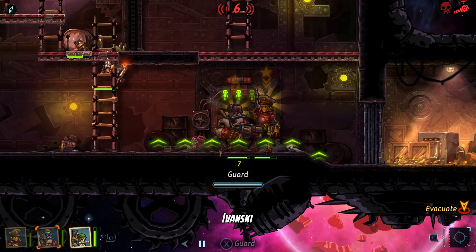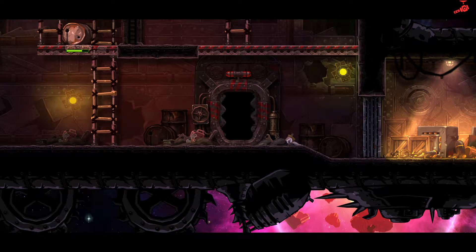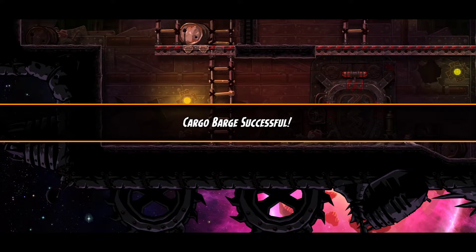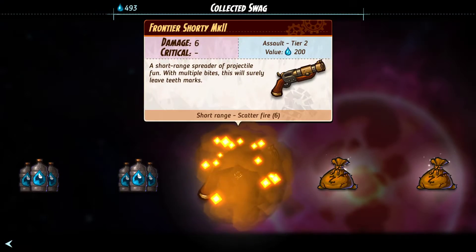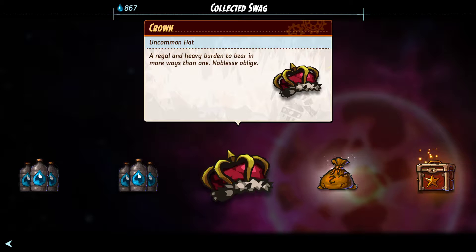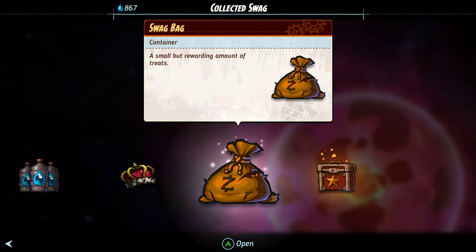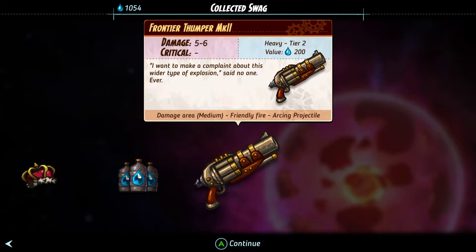Good job, everyone. The new boys have proved themselves. We've got our up-close big burly bruiser and our cool, calm, collected, composed and very careful sniper. We've got another Frontier Shorty, an uncommon hat — a regal and heavy burden to bear in more ways than one. Noblesse obligé. Yes, it did mean getting shot. It was worth it — I got a crown. Finally. Frontier Thumper Mark Two: five to six damage. I want to make a complaint about this wider type of explosion. Said no one, ever. So this does medium damage area as opposed to the usual small, still friendly fire, still an arcing projectile. Five to six damage — I can't remember exactly how much our Big Bang does.